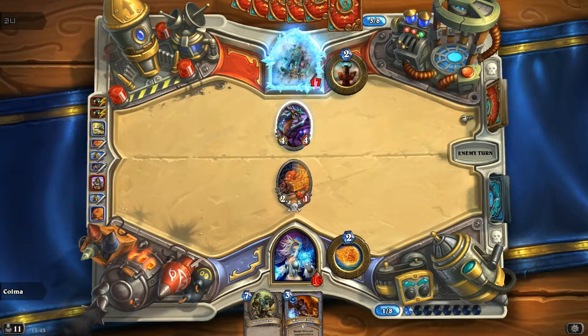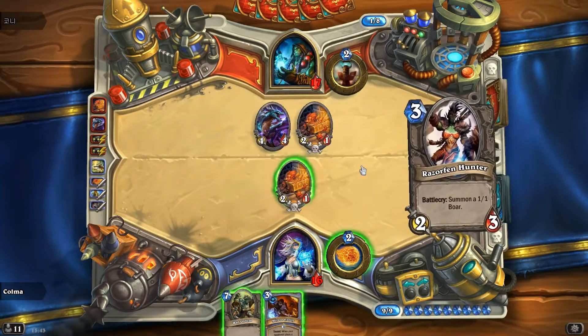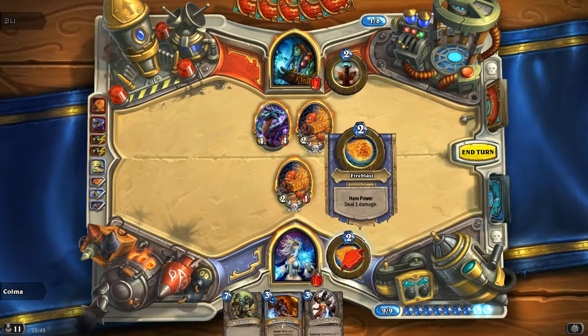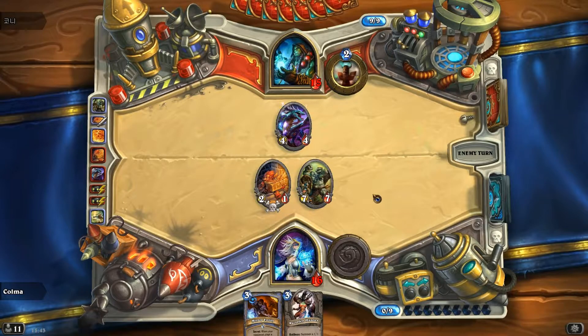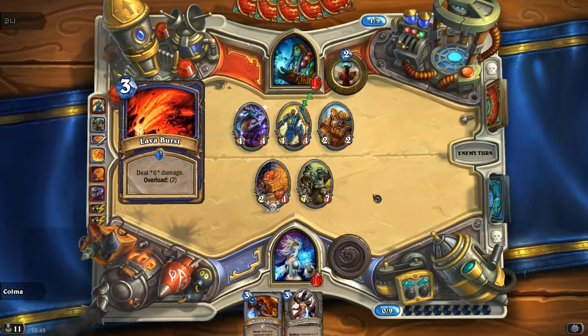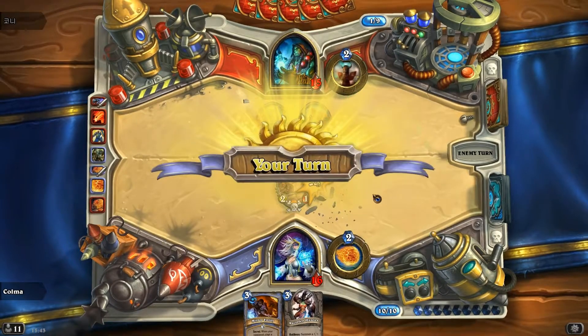Acid Drake? Sure, why not? Fire plus War Golem — yeah, I think that's the play. And we just gotta hope he doesn't have a Hex or something like that. We're both kind of low, but he has way more cards than we do. And we don't have any more Flamestrikes, even though it looks like it could be quite useful. That was a good trade for us.